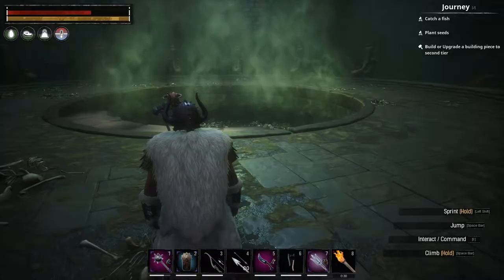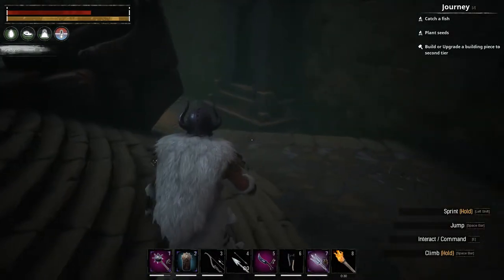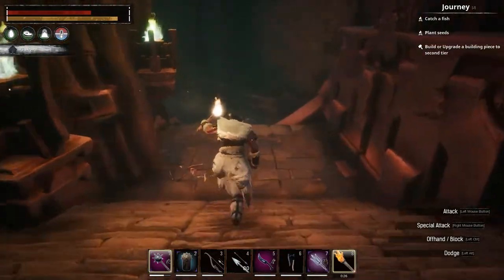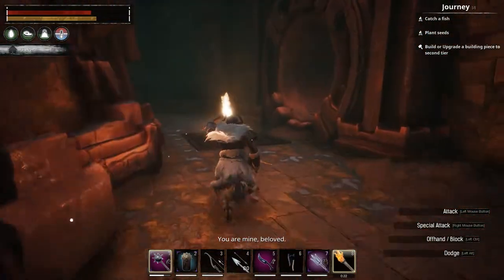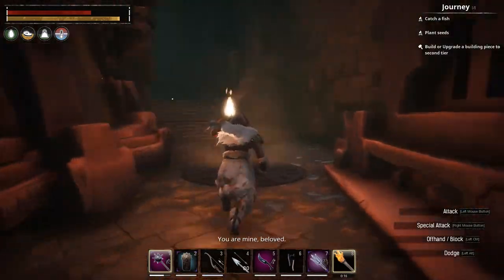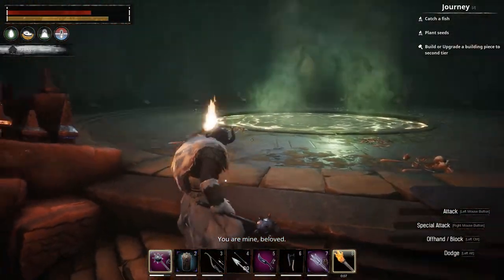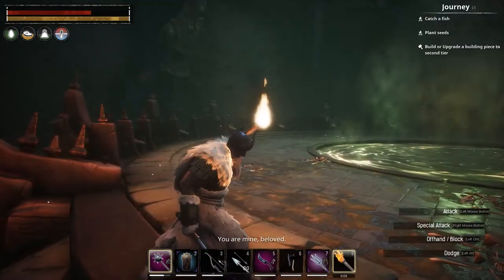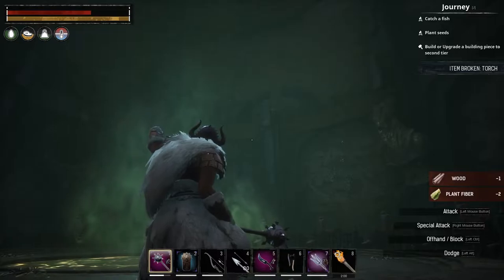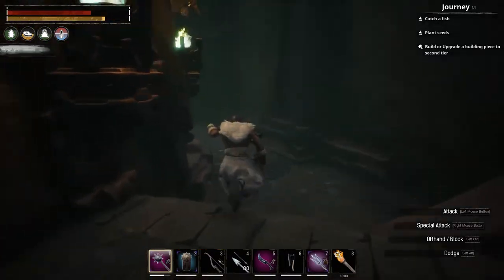The purge is gonna take a while to come up - I don't think I'm gonna be able to do the purge in this episode. Let's get the hell out of here. It's gonna be easy and a breeze to get out now, I just gotta find an exit. She's talking again - do you come back alive? I guess that's a glitch. Let's get the hell out of here.